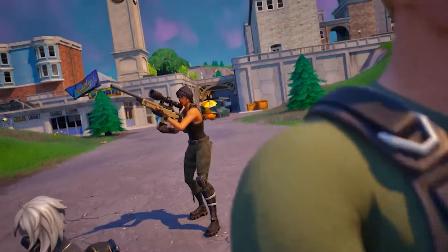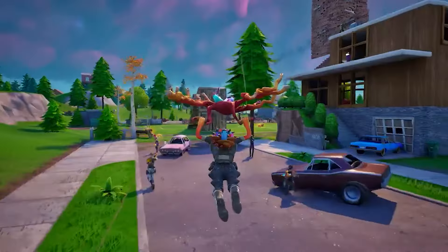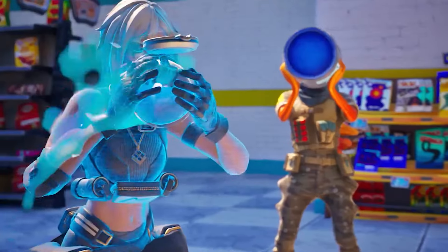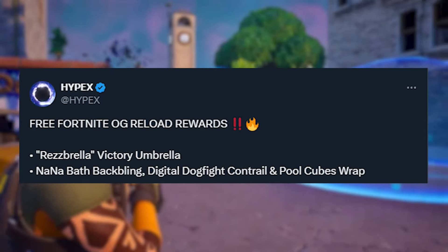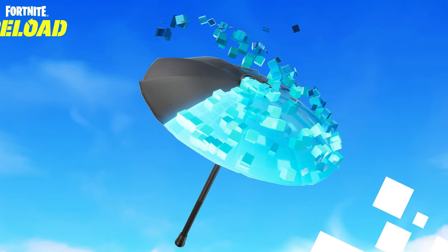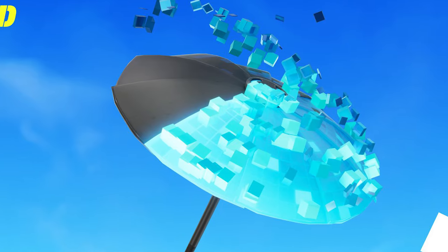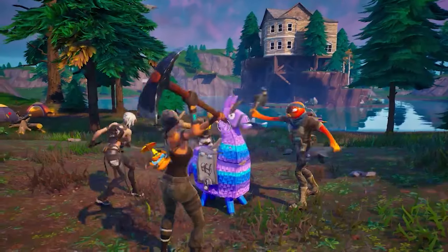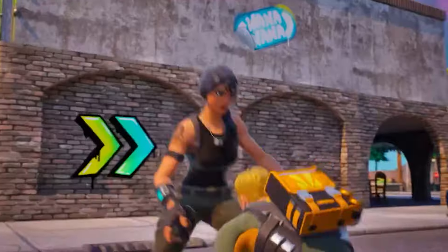Unfortunately, the new Fortnite Reload mode is not going to be going live until later today, so I can't actually record footage for you guys yet. But Fortnite's new mode will be bringing a ton of new free rewards, which we have early footage of. For starters, Fortnite Reload will have its own victory glider known as the Rezbrella, which has the infamous cubes that you get whenever taking enemies out, all over it, to kind of signify the OG feel we all know and love about Fortnite. The only way you can obtain this glider is by getting your first Victory Royale in Fortnite's new mode dropping later today.